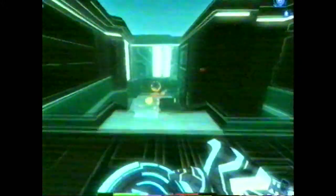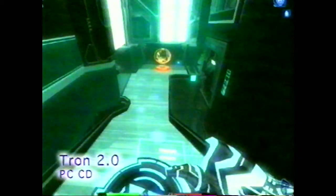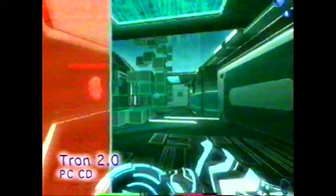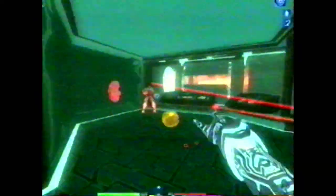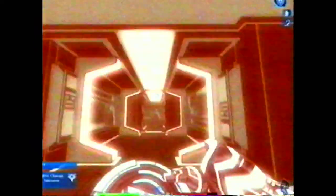Behold the future of Tron 2.0 on the PC. This computer world is the stuff of dreams for us at CyberNet. But one could get lost in this land of bits and bytes, so let us be your guide. Grab a pen and jot down this cheat. First, press T and type M, P, M, A.